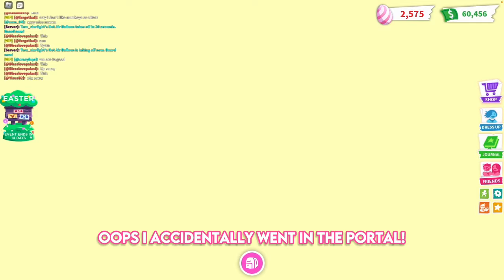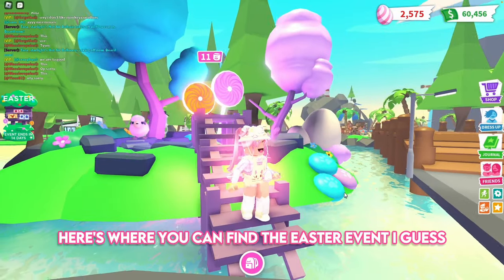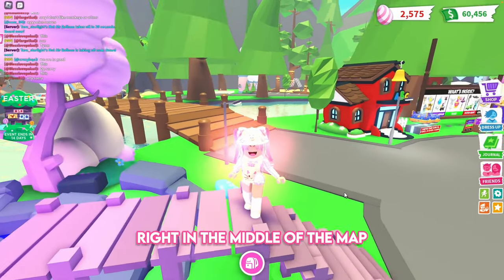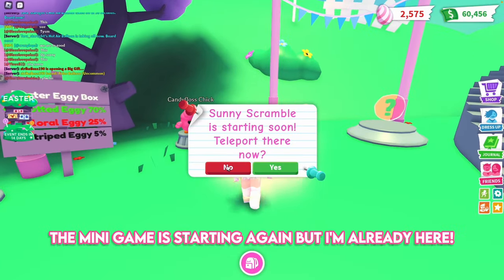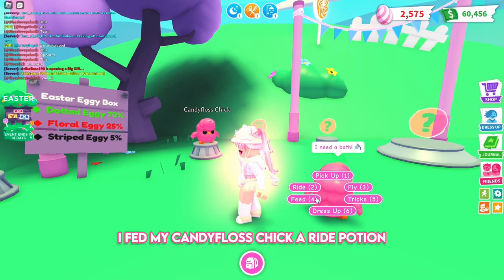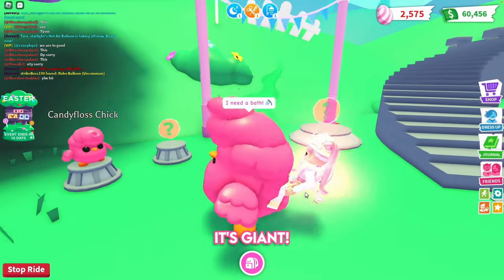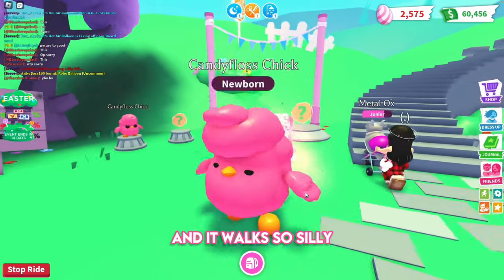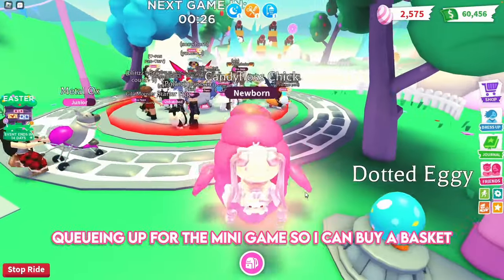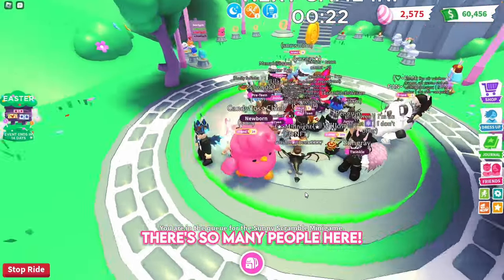Oops, I accidentally went in the portal. Here's where you can find the Easter event — right in the middle of the map. The mini-game is starting again but I'm already here. I fed my Candy Floss Chick a ride potion to see what that would look like. It's giant and it walks so silly — still cute though. Queuing up for the mini-game so I can buy a basket. There's so many people here.